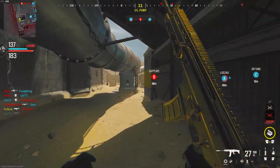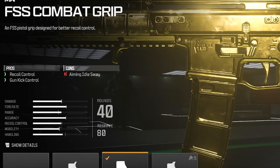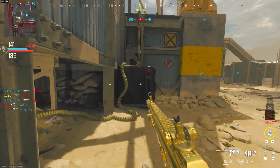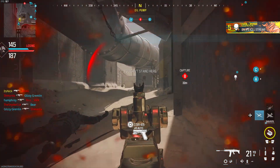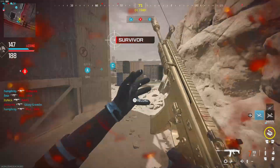Finally, for the last attachment, we need a bit more recoil control — so for the rear grip we're putting on the FSS Combat Grip. This gives us recoil control and gun kick control. Once you hop online with this class you're going to go off on people at long range and wonder why you'd use MW3 guns when this gun is in the game. To recap: Zulu 60 muzzle, 17.5 inch Tundra Pro Barrel, DR6 Hand Stop underbarrel, 40 round mags — or 30 with a stock if you prefer — and the FSS Combat Grip rear grip.